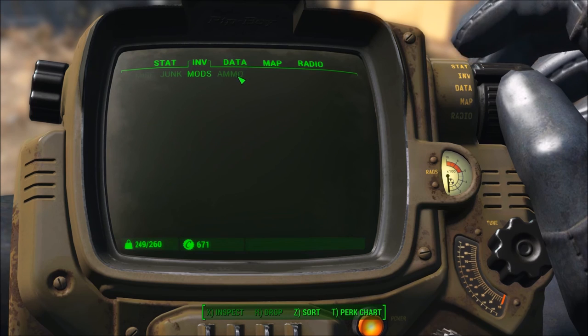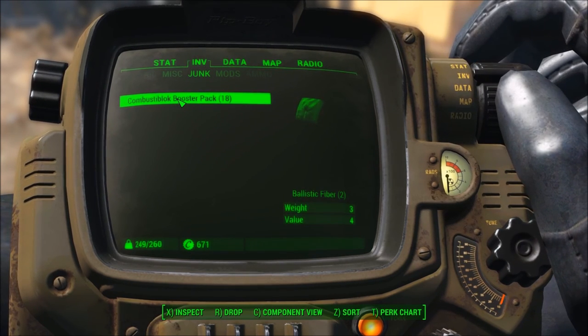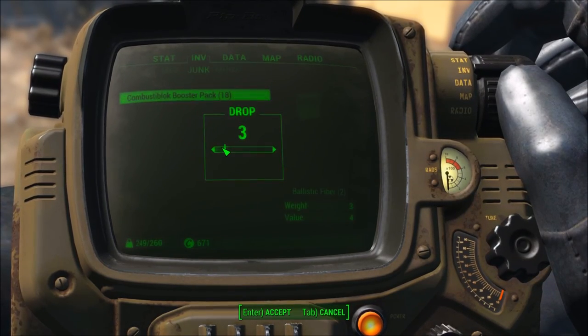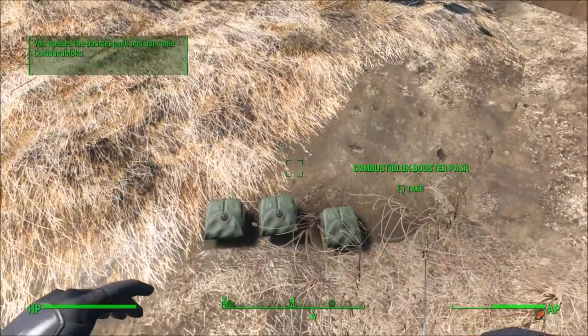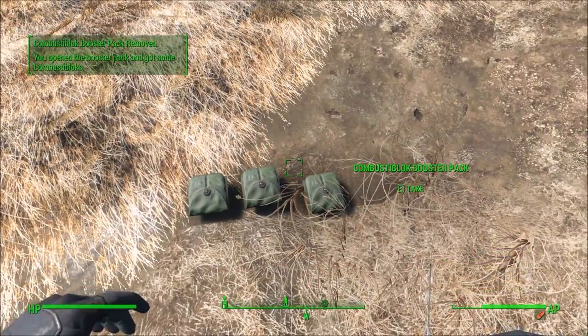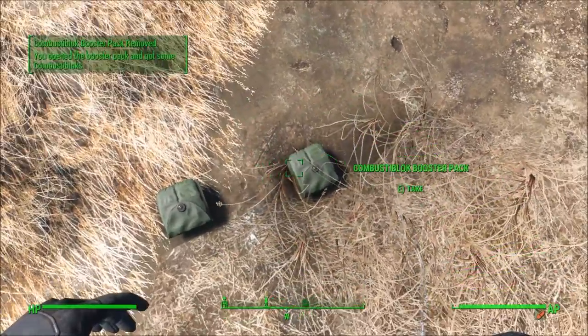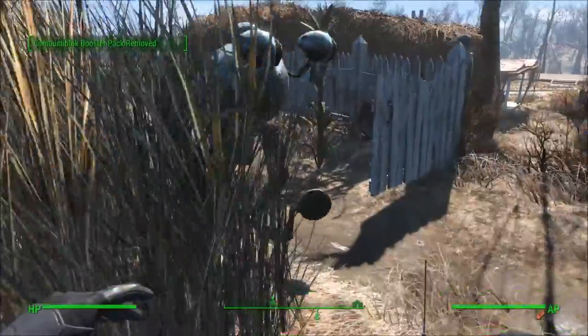Right off the bat, I'm screwing something up. Let's take a look. Everything's under junk - well, not everything. The detonator's on a weapon, and the combustible blocks will be on the junk. Alright, so now I'll drop these booster packs. What do I do now? We'll pick them up again, and that gives us the blocks.